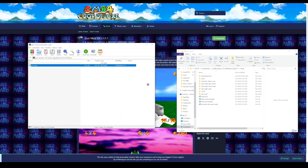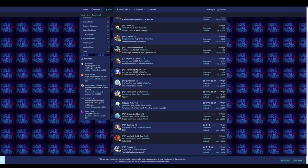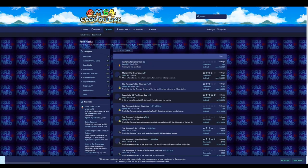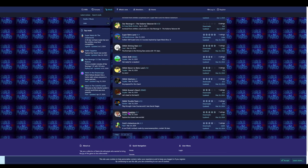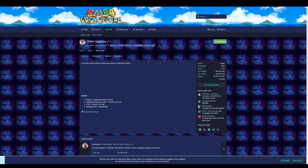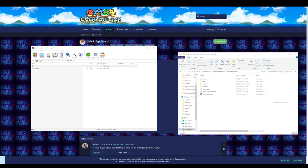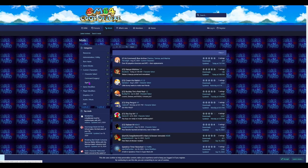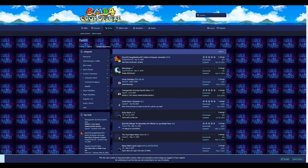Just like before, you drag the folder in. If you go over to ROM Hacks, there are a lot of them. I'll do SM64 Sapphire and download that — it's literally the same exact process. You go to Mods, get Sapphire, and drag and drop it in.